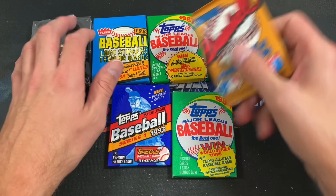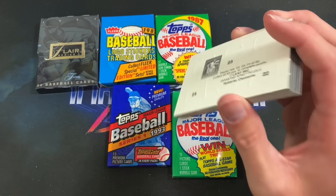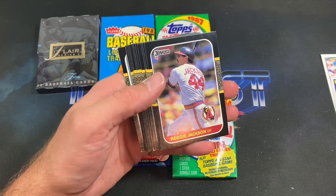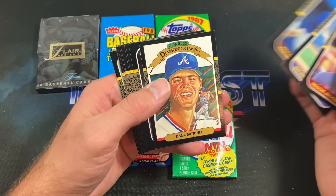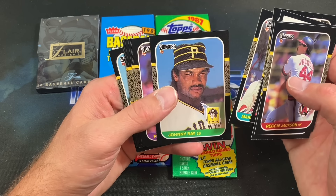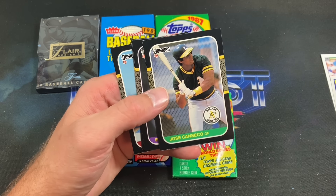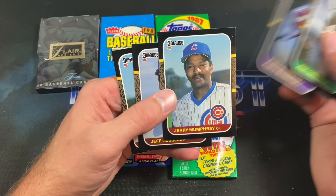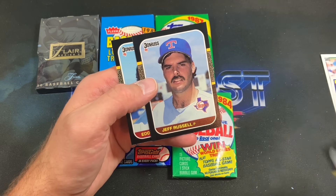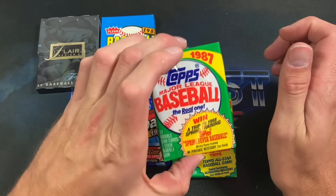We're going to do the 87s first — 87 Donruss — and then work our way through those. The puzzle was Clemente that year. Reggie Jackson starts things off. Dale Murphy having the time of his life. Johnny Ray looking real pissed — too bad it's not the Johnny Ray Opening Day error card. Canseco — the second-year Canseco, we love to see that around here. That weird Cubs placement again that always freaked me out. Jeff Russell and Eddie Murray — not a bad pack, definitely got some pretty big names in there.